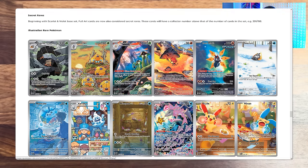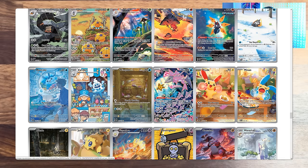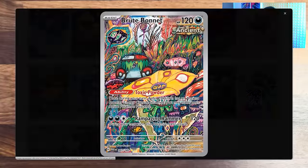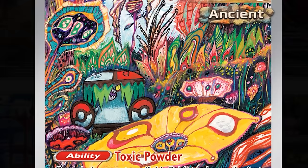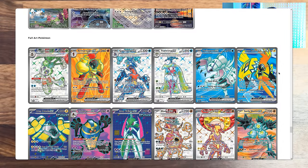Toadscruel we have to get. That Iron Moth looks insane - they did that on purpose because of the fake entry that it's a UFO. Plusle and Minum are linked artworks. That Brute Bonnet is some actual LSD. This is like what Brute Bonnet does when you get near - you just start to hallucinate before you even get close to it. And then the Full Arts.